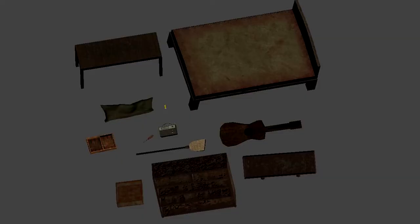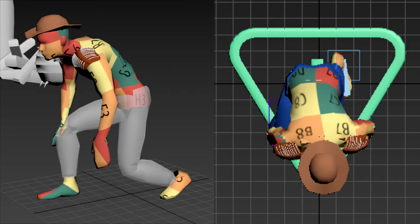3D models were made for the first map, the one that will be presented in the alpha version. We changed the technologies used for rigging the characters in our game, a thing that set us back a little.